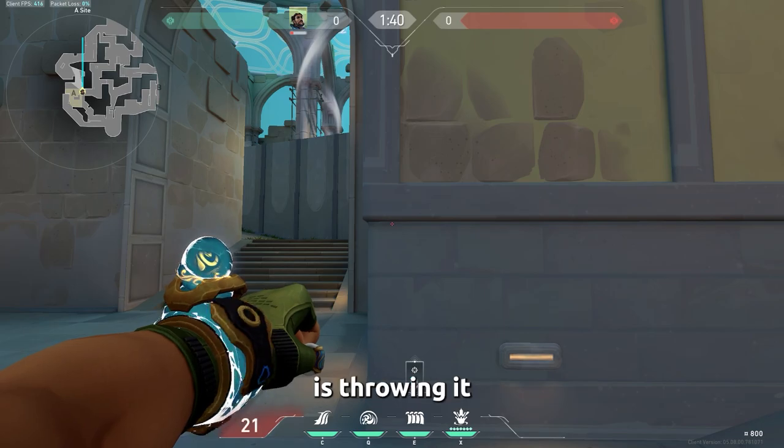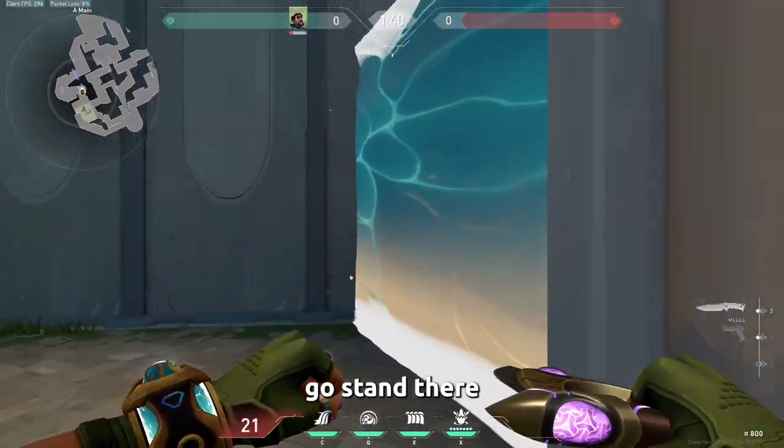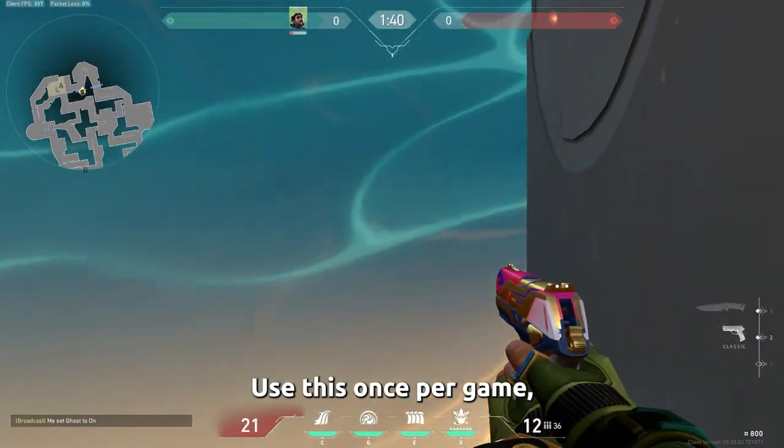A sneaky wall on A is throwing it straight to A main but leaving a little room in this corner. Go stand there and maybe you can catch them off guard. Use this once per game, not more.